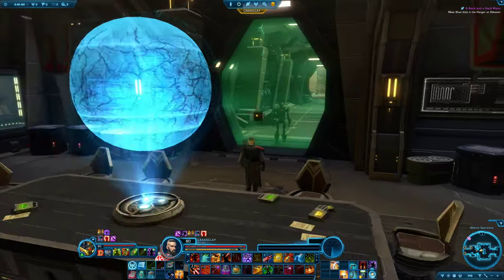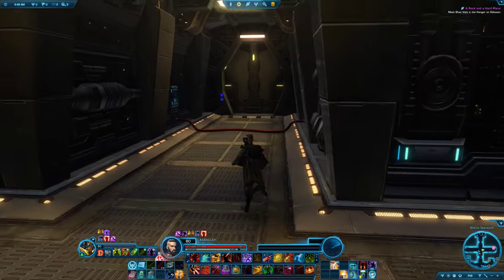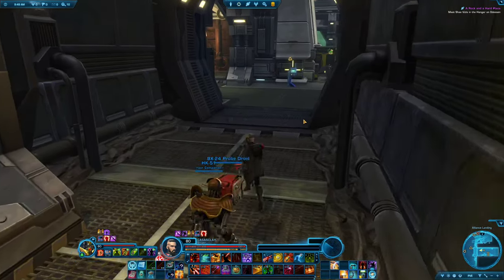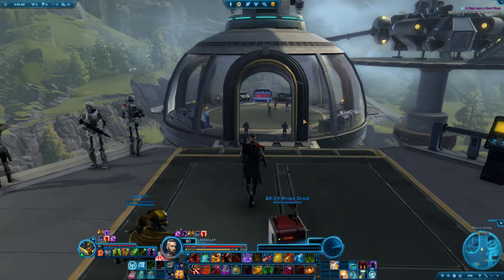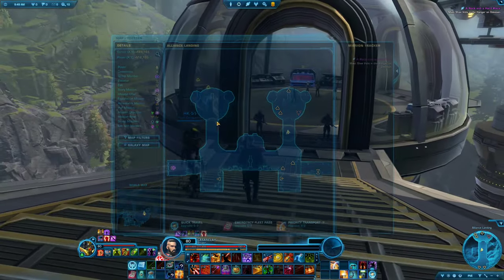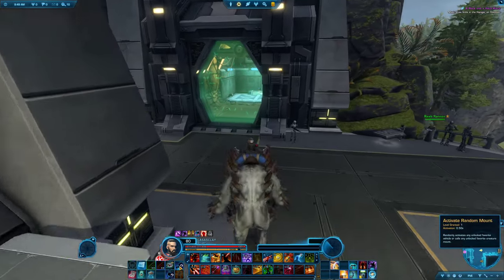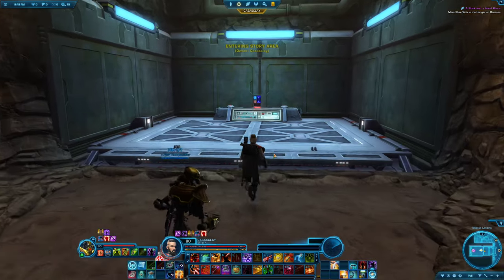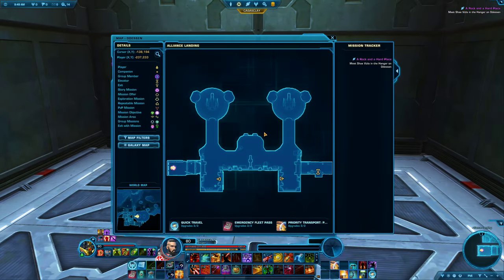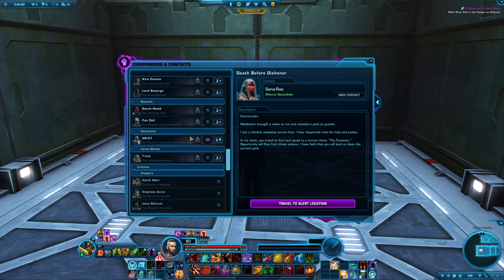I always thought it was pretty cool how Shae Vizsla was a character they had in the game for such a long time — you could recruit her, do everything — but she just never really had a voice or dialogue options like this, never a storyline aspect. You'd just do her quest, get her intel, receive a message, and she joins you. But then in some of the more recent updates they finally gave her a voice and made her an actual character related to the story.